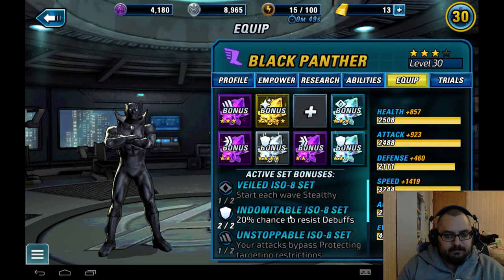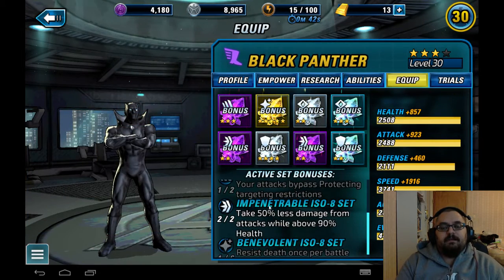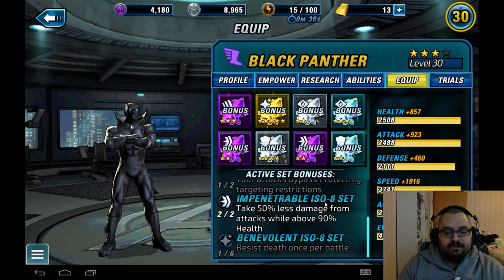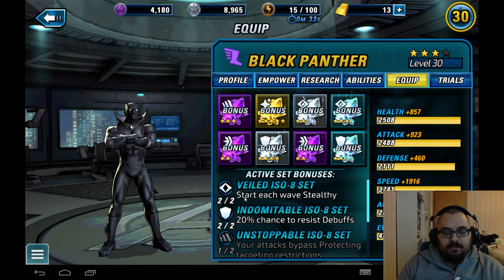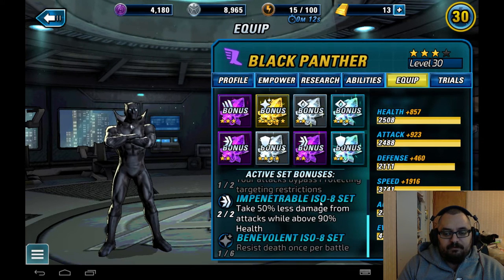Generally speaking, I don't worry so much about ISO sets, except for stealthing characters. Stealthing characters really need the Wild Wild Wild set — they start each wave stealthy — and they also need the Indomitable set: 20 percent chance to resist debuffs. Being revealed from stealthy when you're doing an attack is actually a debuff, so this increases his chance to resist it. Since I'm using him for PvP, I also want the Impenetrable ISO set: taking 50 percent less damage from attacks while above 90 percent health means he can't get one-shot.